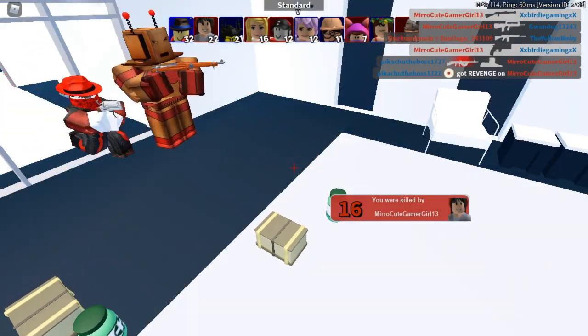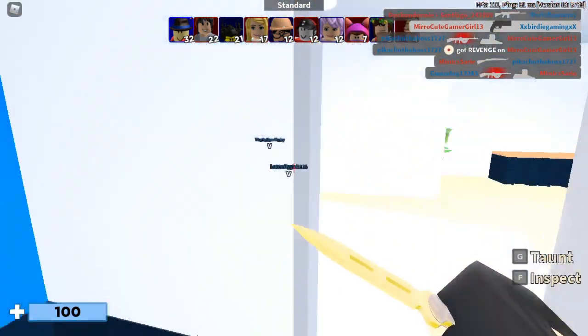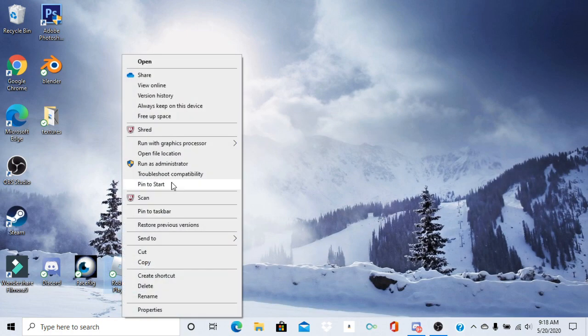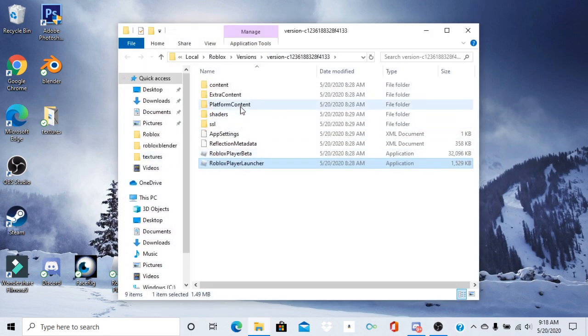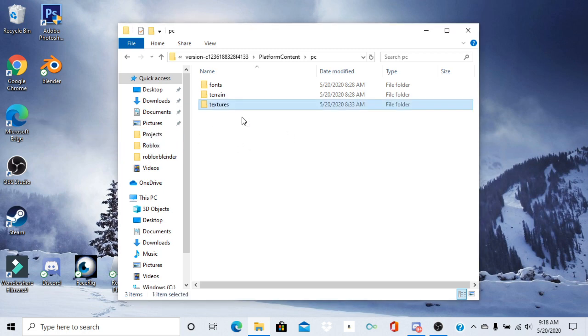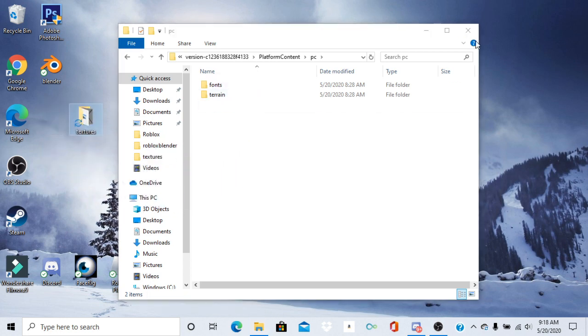The last tip is removing your Roblox textures, and this is actually very simple. Right-click on your Roblox player icon, then click 'Open File Location.' Go to Platform Content, then click on PC, and right there you'll see the textures folder. Instead of permanently deleting it, just drag it to your desktop — that way if you ever want it back, you can drop it right back in. This will get rid of that lag for you guys.